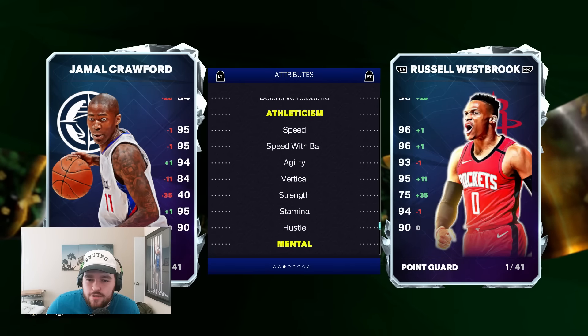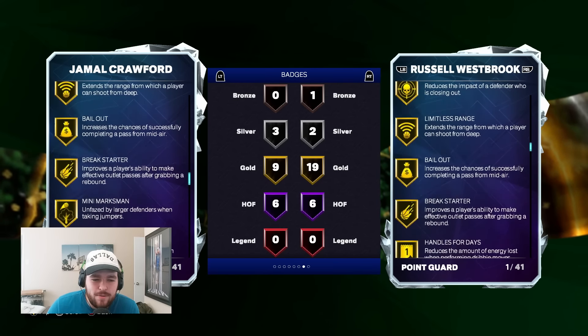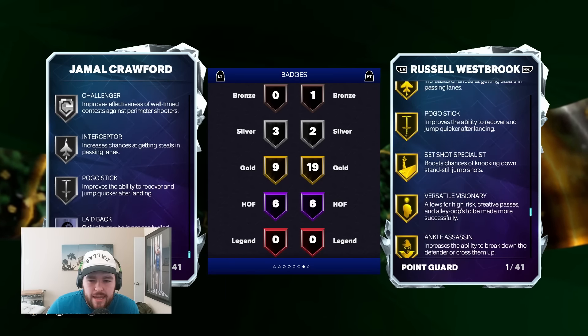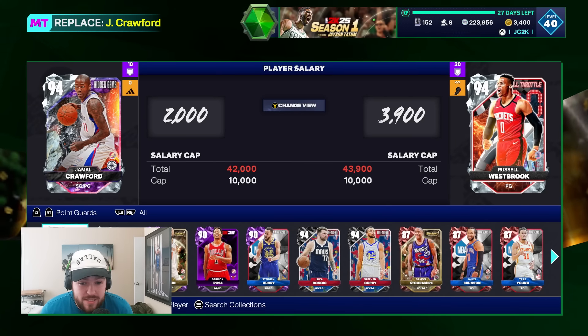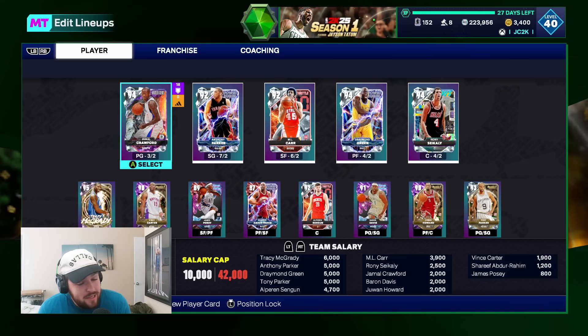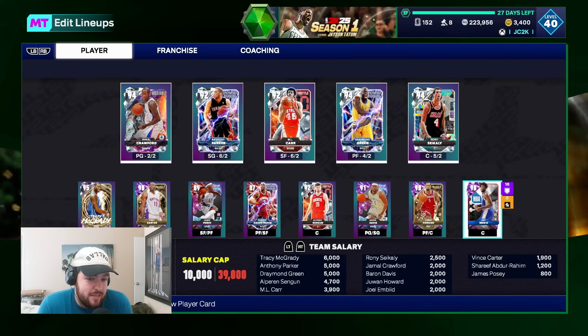Badge wise I think Russ is probably a little better, although I have Russ fully badged. I think this Jamal Crawford with defensive badges added is kind of a beast though — 6'5 PG. We got ourselves a good one, and that's going to make me a lot of MT too because I'm replacing Russ. I'm going to have Jamal Crawford and Baron Davis as my PGs now. I love Russ but I officially don't think I really need him anymore.